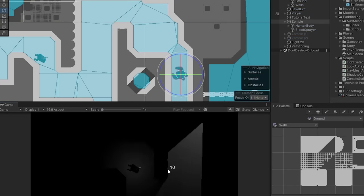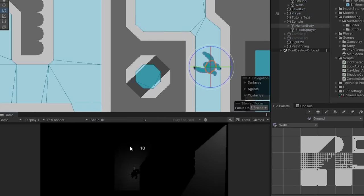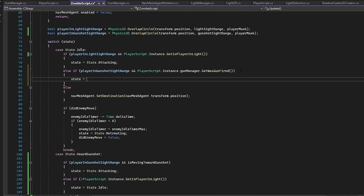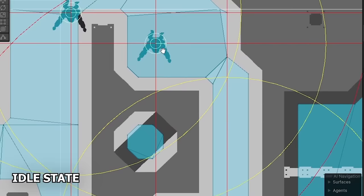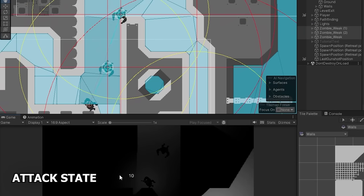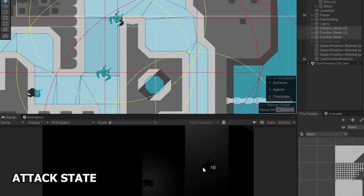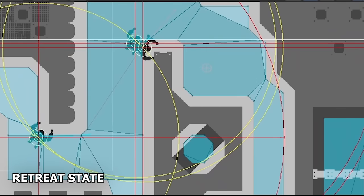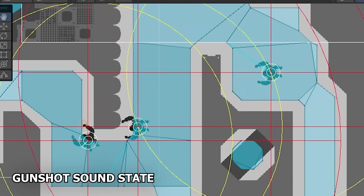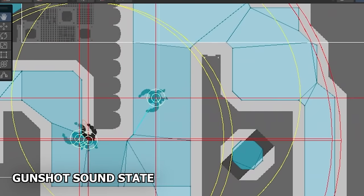Of course, there were multiple things to fix to be properly finished with the enemy AI. I created four states for the enemy AI: idle state where enemies are just standing still; attacking state where enemies are moving toward the player if the player is close enough and is inside a light source; retreating state where enemies are walking back to their spawn location; and a gunshot sound state where enemies are moving toward the closest gunshot sound.